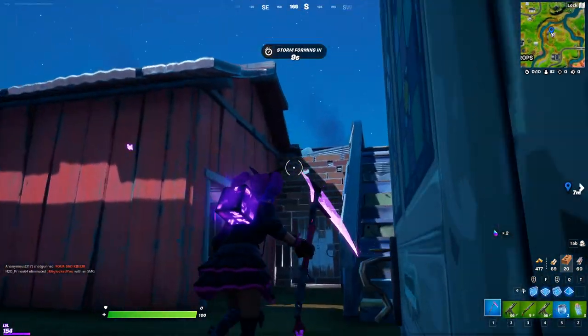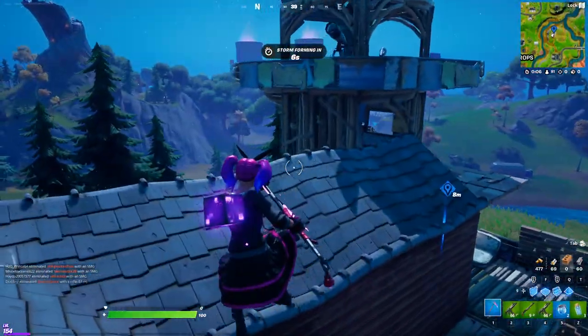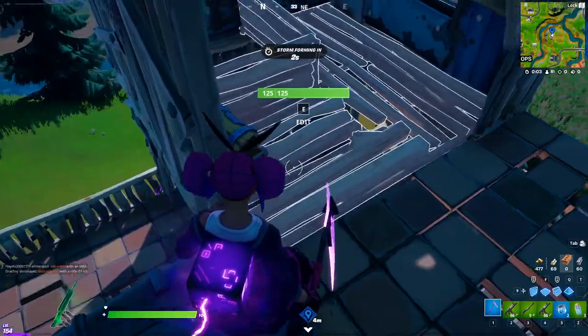So there you can see all three different locations of chests within Steel Farm. There's one at the bottom of the stairs, one just inside the roof up here, and then there's also one inside this little wooden area right there.